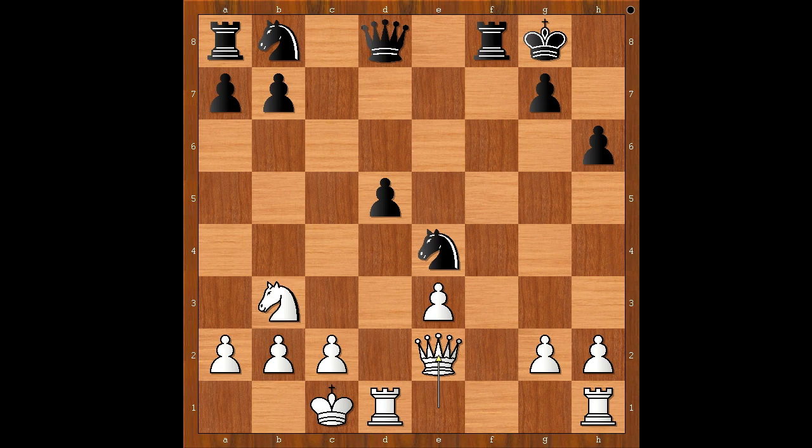Bishop takes bishop, Queen takes bishop, Knight to F2, and after Rook from H1 to F1, Knight takes on D1. This game illustrates well what happens if white is not precise in the opening. What do you think of this game? I hope that you enjoyed watching this video. I wish you good luck with your chess, and bye for now.